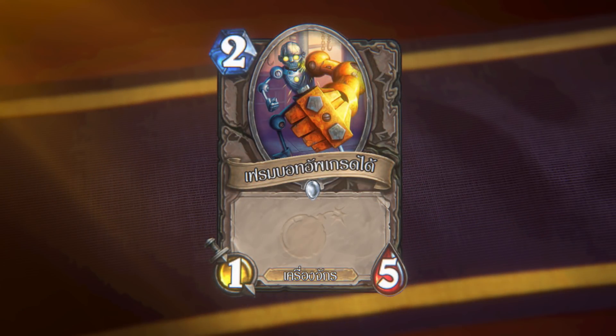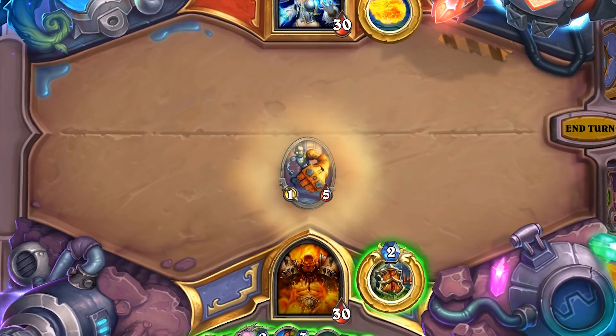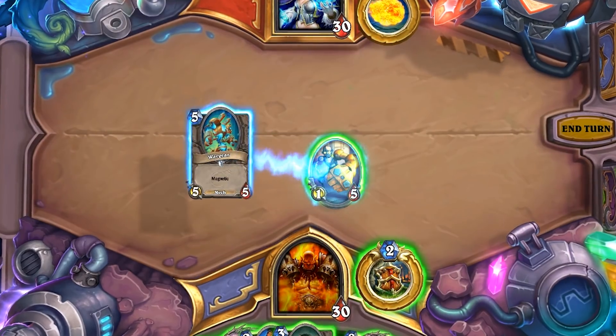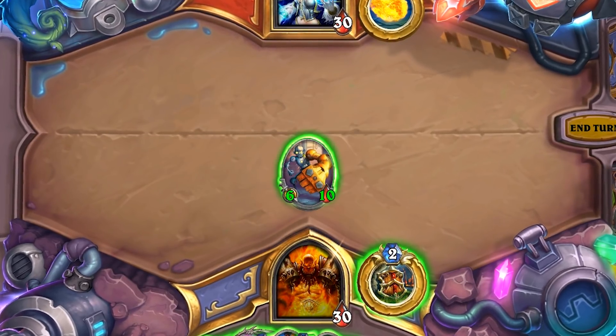How about this unassuming little mech? Upgradable Framebot — a 2-mana 1/5. This simple but hard-to-remove neutral minion is a great way to set up for a follow-up Magnetic upgrade. You can, of course, place Magnetic minions onto each other, but we wanted to ensure there were some good, resilient neutral targets for you to magnetize onto. Framebot is one of them. Putting War Gear on it makes it a menacing 6/10 mech.